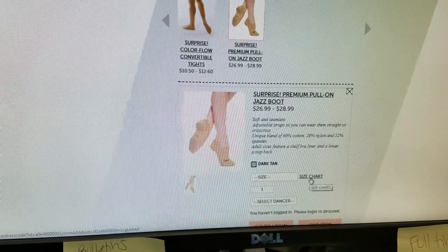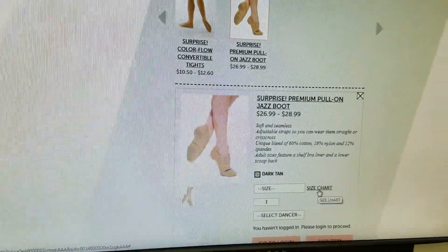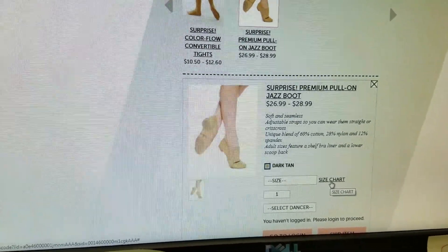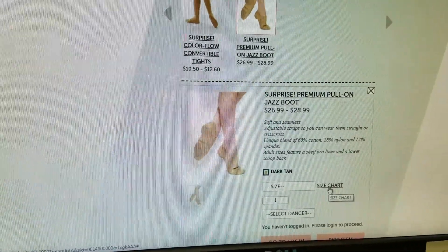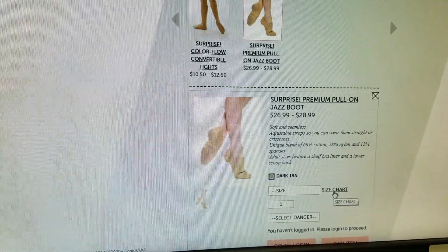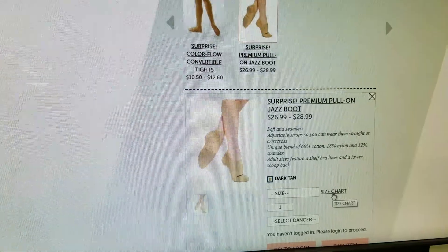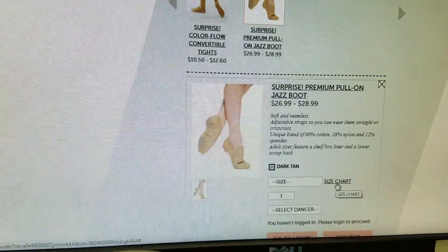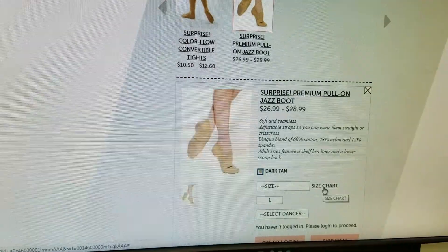Use the size chart to get the best fit for your dancer's shoe needs. One little tidbit: a few people who ordered, especially in the early childhood sizes, have gone up about a half size from the size chart recommendation. Some who ordered their typical shoe size needed to exchange, so it seems these shoes run about a half size small. Narrow feet may be fine, but wider feet may want to go up that half size.